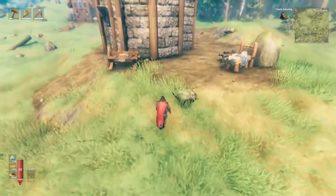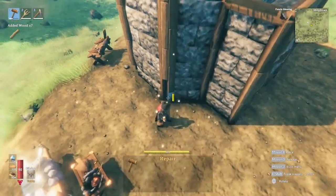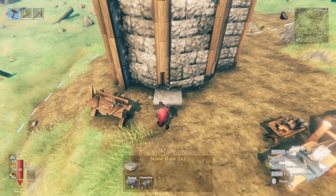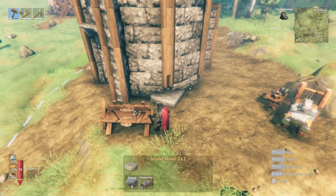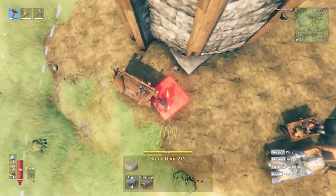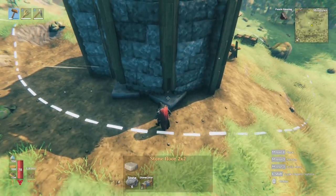We're going to finish off our custom columns. Unfortunately for that, we're going to need to destroy the first level of each column. We're going to take the stone floor two by two and put it so that the corner is sticking out from the column, then ease it in so that the corners on the sides line up with the stone walls — about like that. We're going to do that on all four sides.